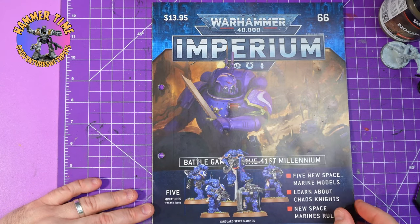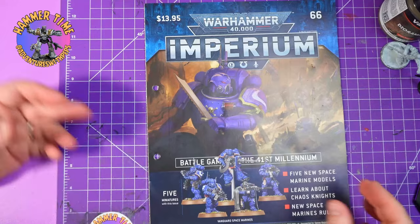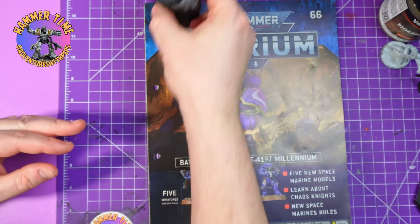Hey everybody and welcome to Adventures with Peps. We are on issue 66 of the Imperium magazine, and look at this — I have a painted model.